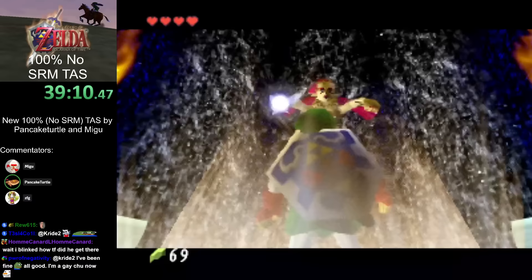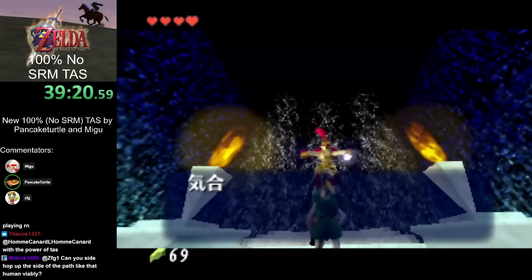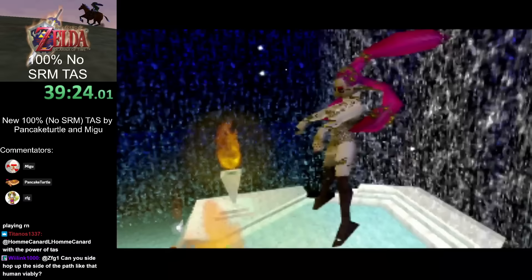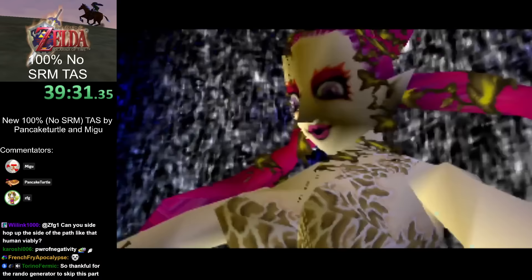It turns out it's slightly faster to skip going through the lower part of Death Mountain Trail here and go out of bounds to climb it, then get the skulls on the lower Death Mountain Trail later — because we'll be back here anyway for the Big Goron Sword.